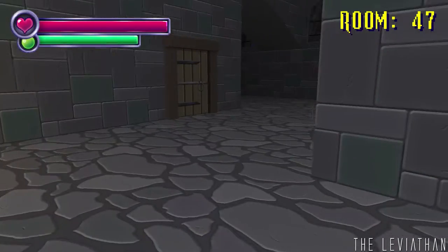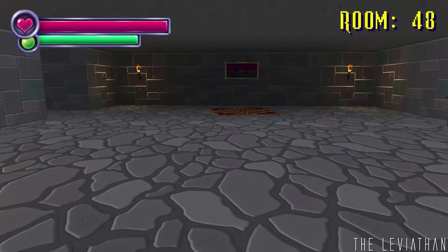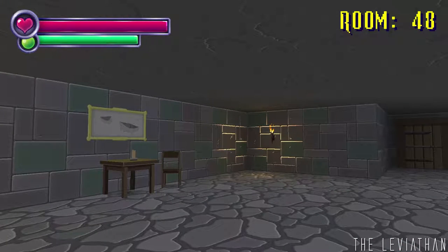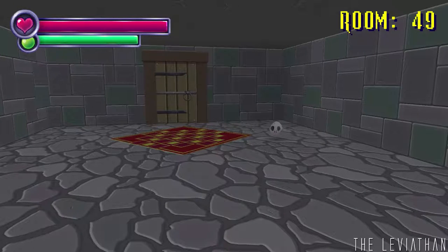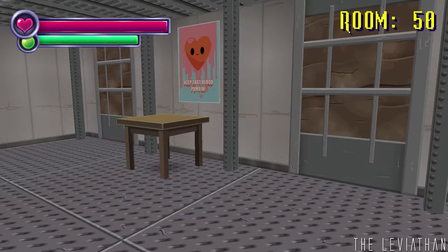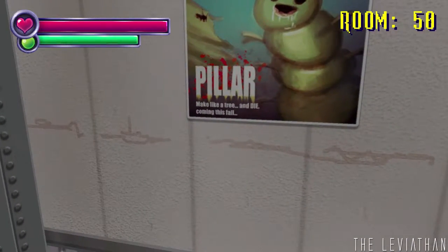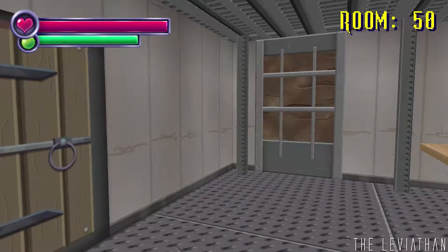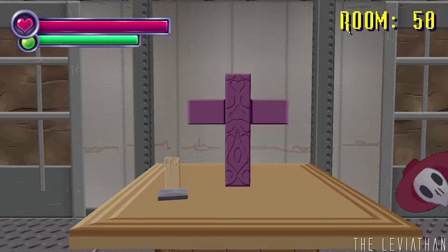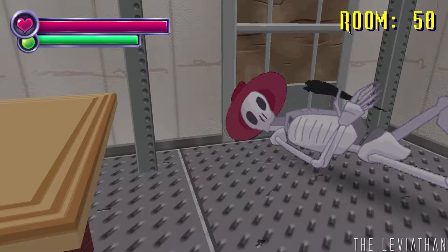This looks somewhat familiar — actually no, it is, because I remember going right here but down this hallway. Let's go this way. Yeah, this is new, I don't remember any of this. Hi, Mr. Skull that follows me everywhere. Room 50. 'Keep that blood pumping.' Sure thing, happy smiley heart. Am I underground? Come in this wall — save. Oh, I'm at a save point! That'd be cool. Maybe I can do it every 50 rooms. That sounds good — you're cool, because he's got the little save quill.